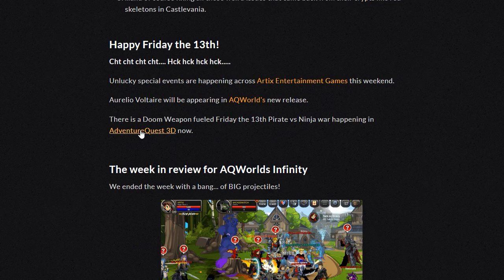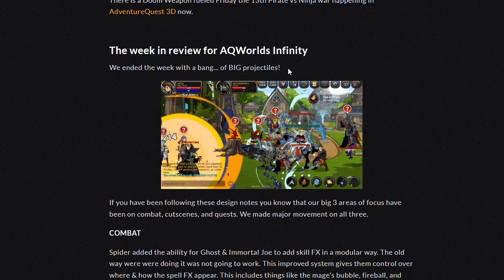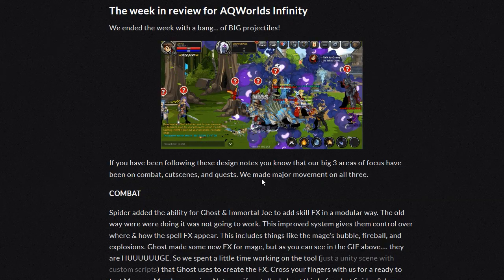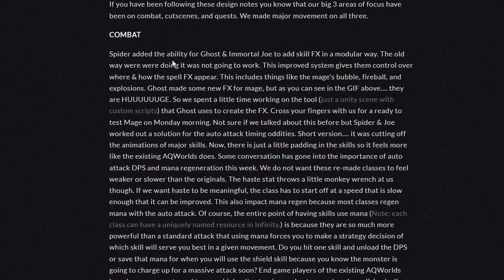Happy Friday the 13th! This week in review for AQ Worlds Infinity — we ended the week with a bang of big projectiles. If you've been following these design notes, you know that our three big areas of focus have been combat, cutscenes, and quests. We made major movements on all three. For combat, Spider added the ability for Ghost and Immortal Joe to add skill effects in a modular way. The old way we were doing it was not going to work. This improved system gives them control over where and how the spell effects appear. This includes things like the mage's bubble, fireball, and explosions.